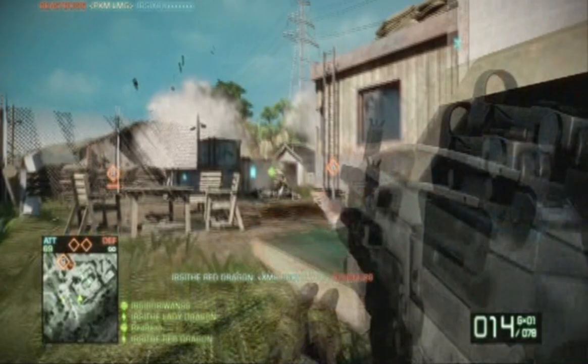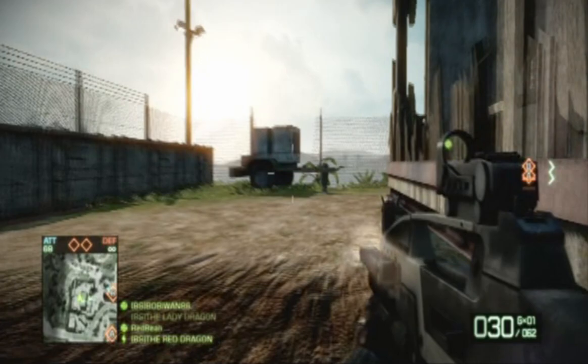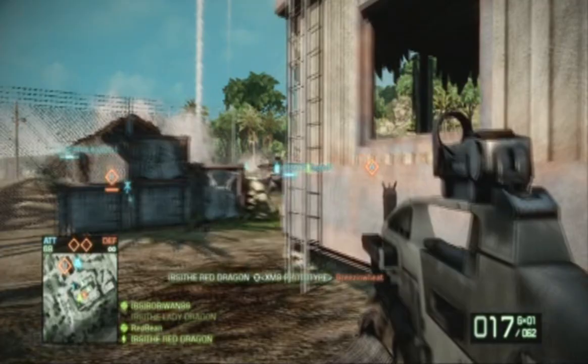Right here I'm just in the back of their base and I'm not trying to spawn camp or anything. I'm just trying to set up a good position for my teammates to spawn on me. We want to hang out back here until the rest of the team up front can move in and be ready to assault this base.